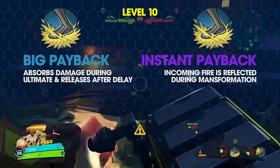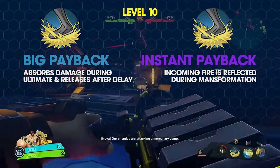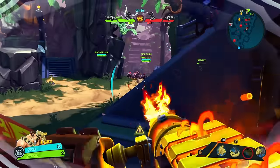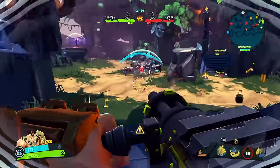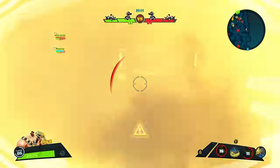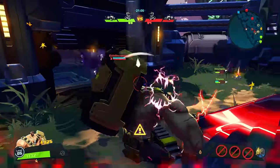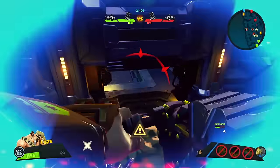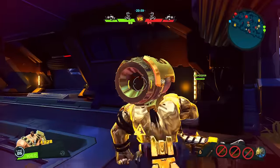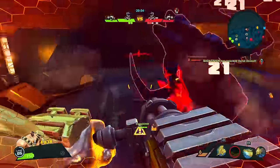Level 10 left option, Big Payback, absorbs damage taken while Mansformation's damage reduction is active. When Mansformation ends, an area of effect attack is unleashed after 3 seconds, returning absorbed damage to nearby enemies. Level 10 right option, Instant Payback, reflects incoming enemy fire back at the attacker when Mansformation's damage reduction is active. Both options are somewhat underwhelming for a ranged DPS Montana who should only use Mansformation as a last resort. However, Instant Payback makes the most sense for any Montana build — Big Payback's 3-second delay gives enemies too much time to escape. Instant Payback is the best late-game choice for extra survivability.